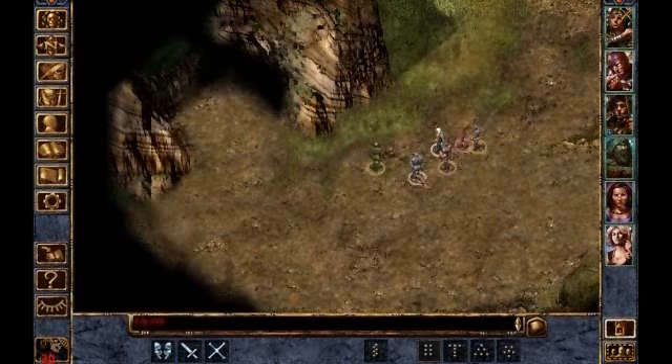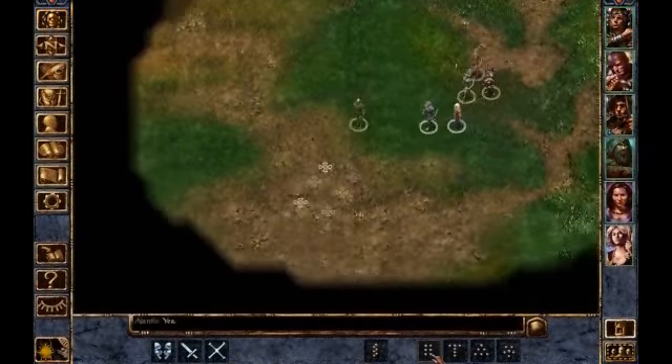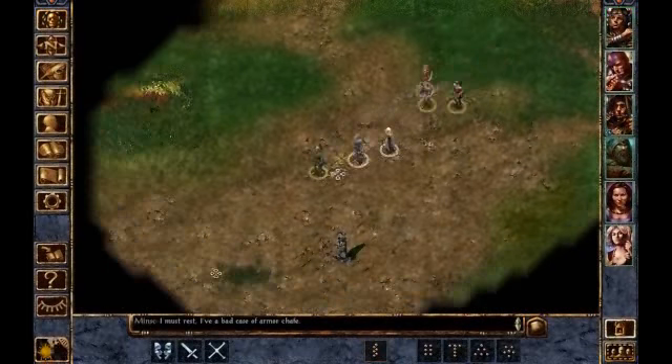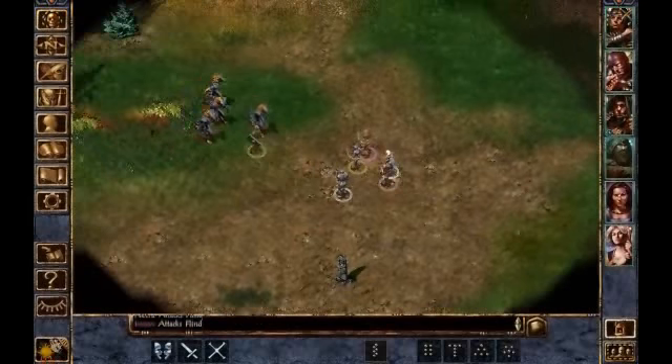We have to be careful about said direwolf, because direwolves are serious business. And it kills Minsk. So we're going to reload, because Minsk needs to come to the stronghold. So we're going to rest.